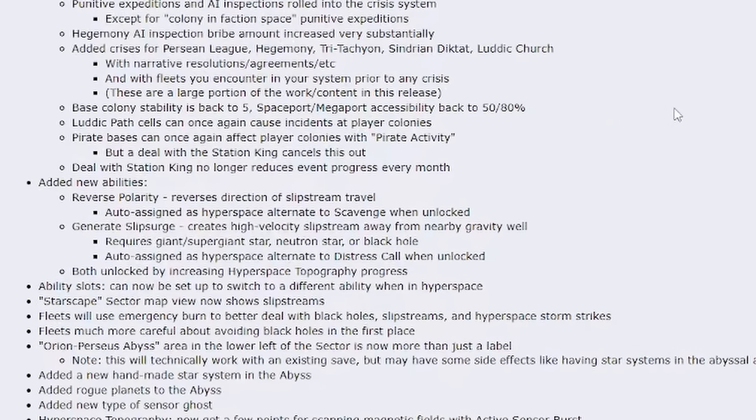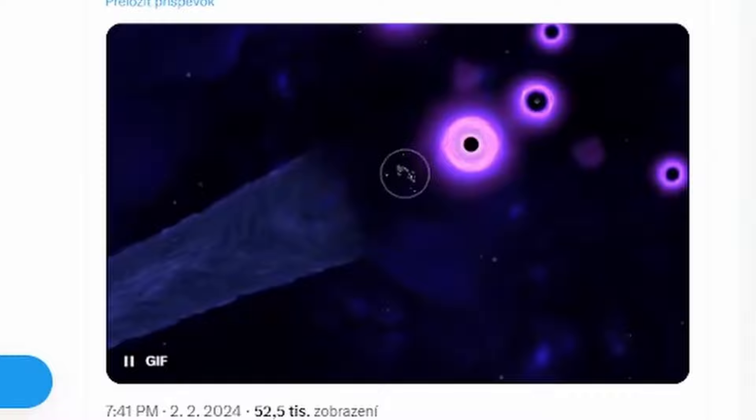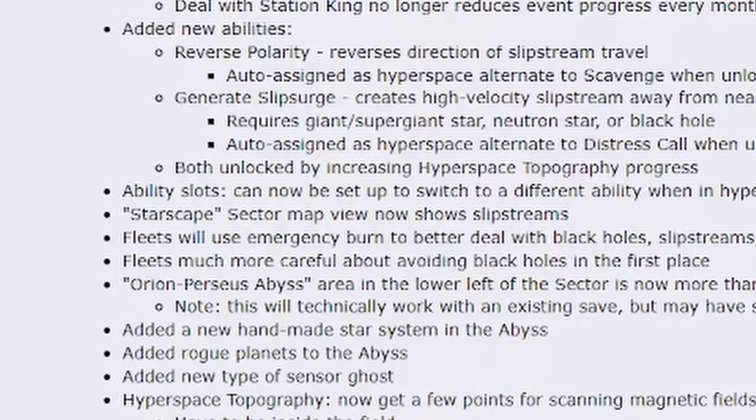Generate slip surge creates a slipstream away from a nearby gravity well. Look at this — look at the speed! And we cannot forget new unique colony-related crises for every major faction. Ability slots have been added so you can swap between them.